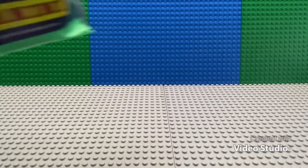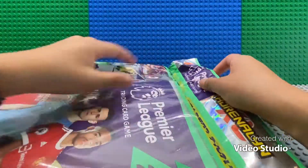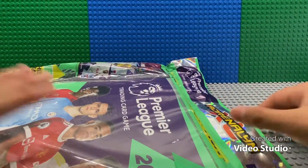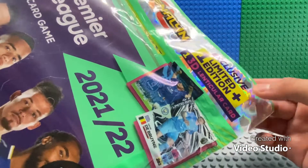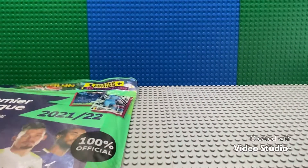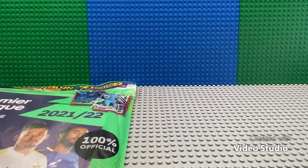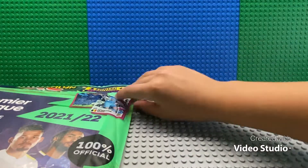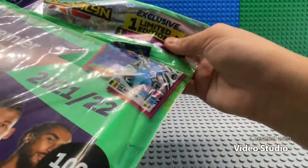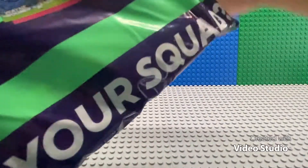What is up guys, welcome back to my channel. Today I've got the Premier League Adrenaline XL 21/22 starter pack. It comes with one exclusive limited edition, one 3D lenticular card, three packets, a 24-page game guide and checklist, a huge two-player game board, an A2 poster, and a mega collector's binder. Make sure to like and subscribe — I'm very excited so I'm just gonna get right into this.